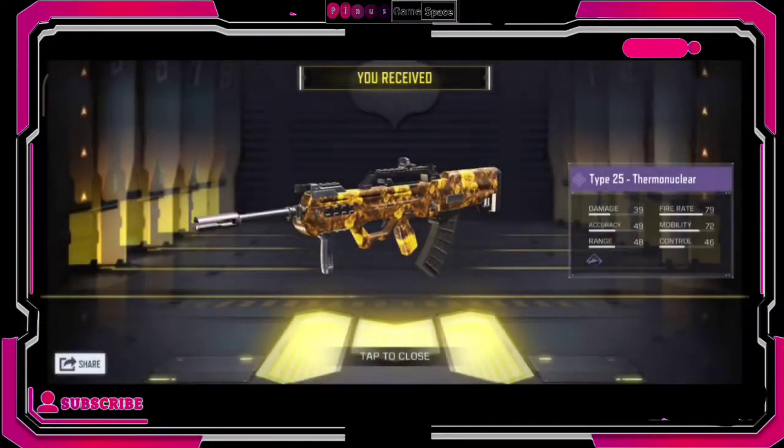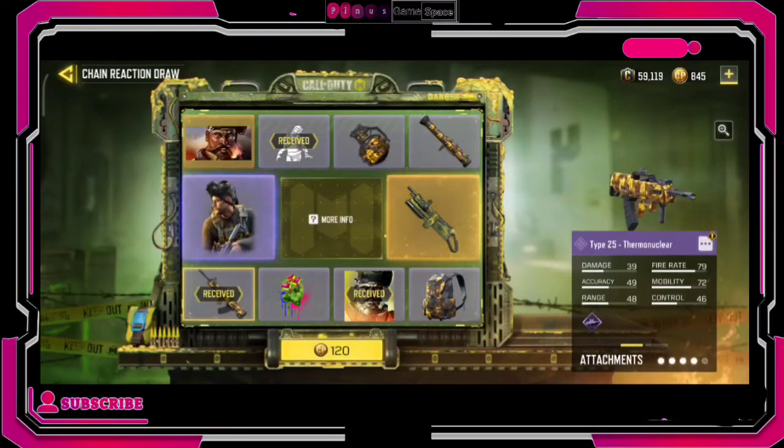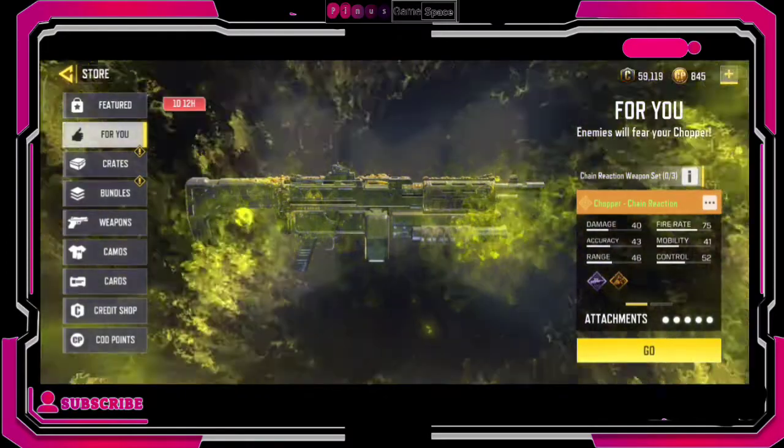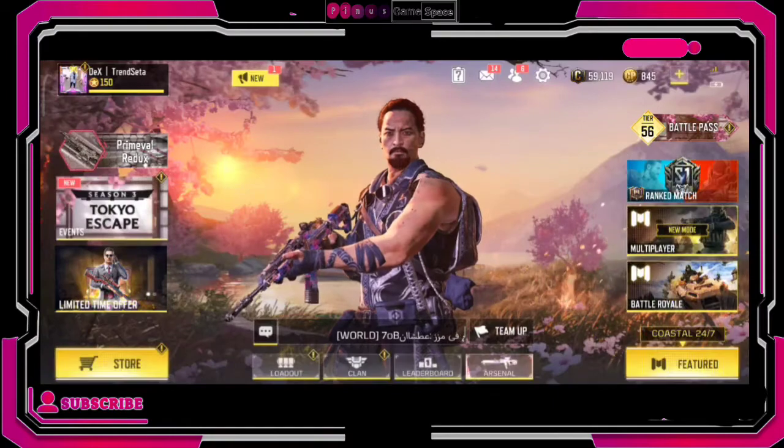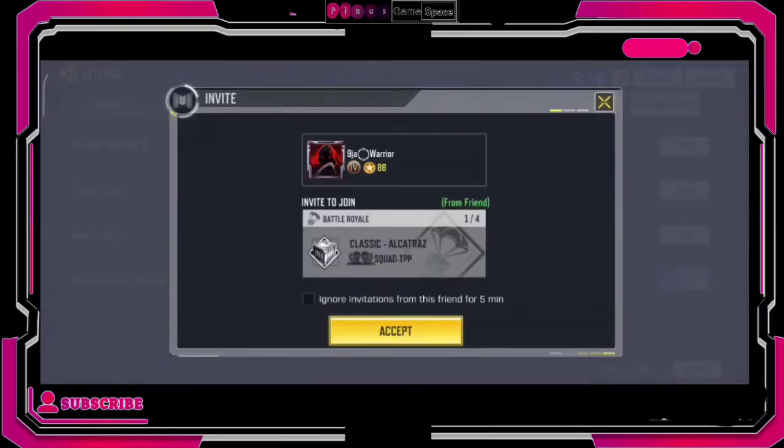In my account I'm having a Chopper on Change draw, which I don't normally use a chopper. So if there's a particular gun you like using the most and you don't have it in your For Me tab but wish to have it, there's a way for you to go about that.